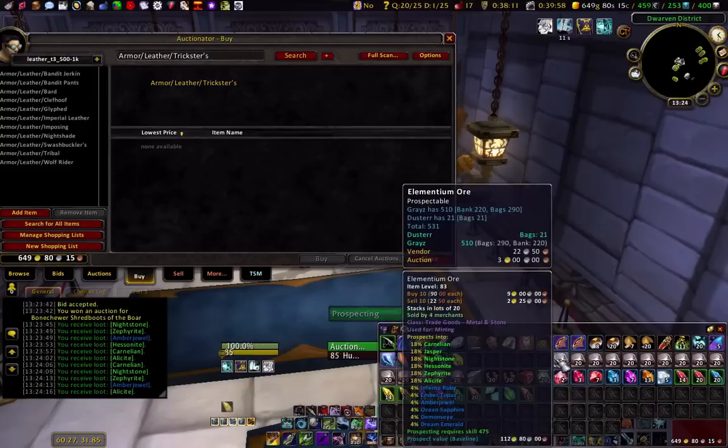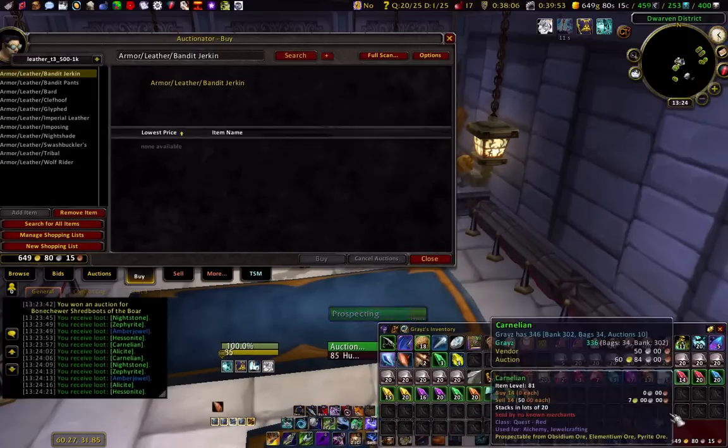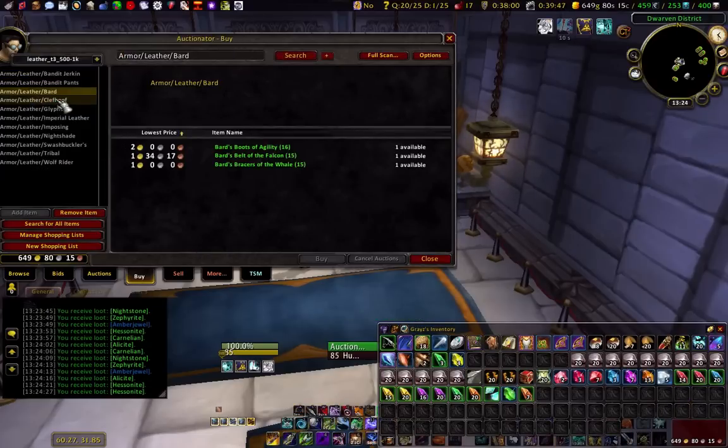I got all this ore — it's not that much. It's not like it was in the beginning of Cata, and this character doesn't have much. She has 649 gold total, so that's not much.